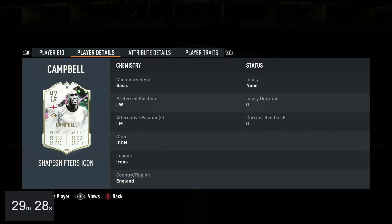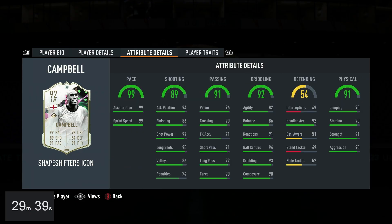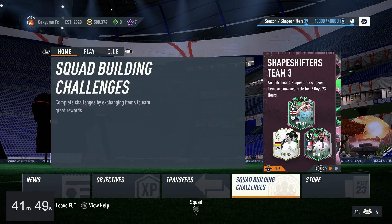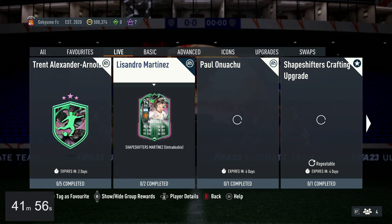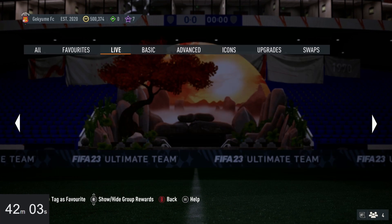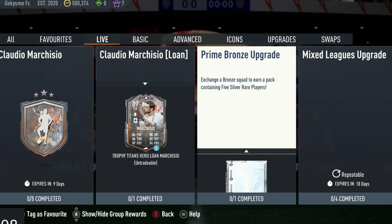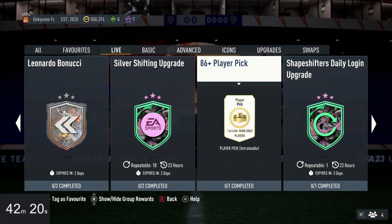It has just turned six so let's see what came out. I have no idea what came out, so hopefully there are some packs. There's an Onu at you - cool. Any packs? 82-plus, 86 player pick, daily upgrade - that's it. Oh wow. Let me do the daily upgrade and the 86 player pick.